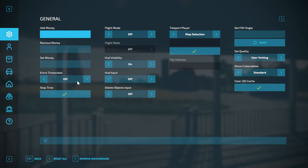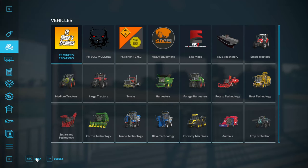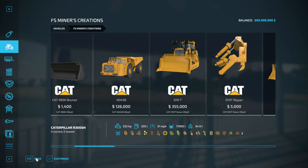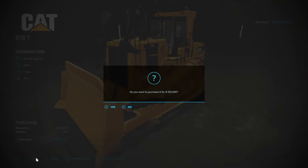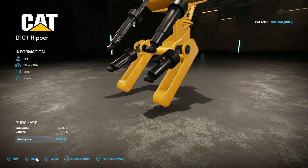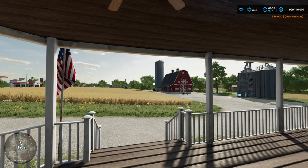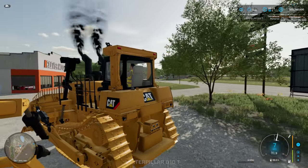I'm just going to cheat some money in here real quick so we can buy it. Then we'll hop to the store and make that purchase — right here it is. Go ahead and buy it, and it comes with the ripper separate. Then jump over to the store and there it is. It's that easy, ladies and gents.